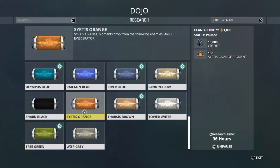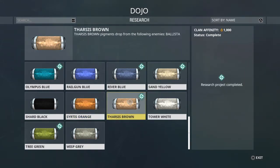Moving on to Sirtis Orange — the Arid Eviscerators drop them. All the Arid enemies are only on Mars, and these are Grineer enemies, so only Mars for these guys. Tharsis Brown is from the Ballista, which is a Grineer enemy — the Ballistas are like the Snipers, so you'll find those in all the missions all the time.